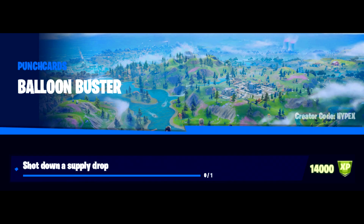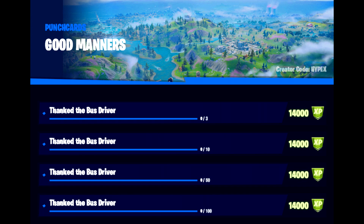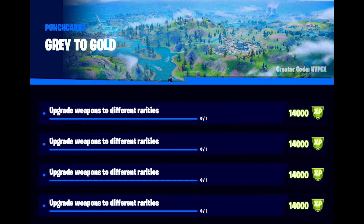Next we have Balloon Buster, which is basically just shooting down a supply drop — as you see one falling, shoot it down. The next one is Apples to Oranges — you only need to sidegrade a weapon. You can find Upgrade Weapon Stations all around the map; go up to them and if your weapon can be sidegraded and you have enough materials, you can do it from there. After that, we have Good Manners, which is about thanking the Bus Driver. Then we have Yeet — throw an item. Gray to Gold is about upgrading weapons to different rarities: green, gold, purple, etc.